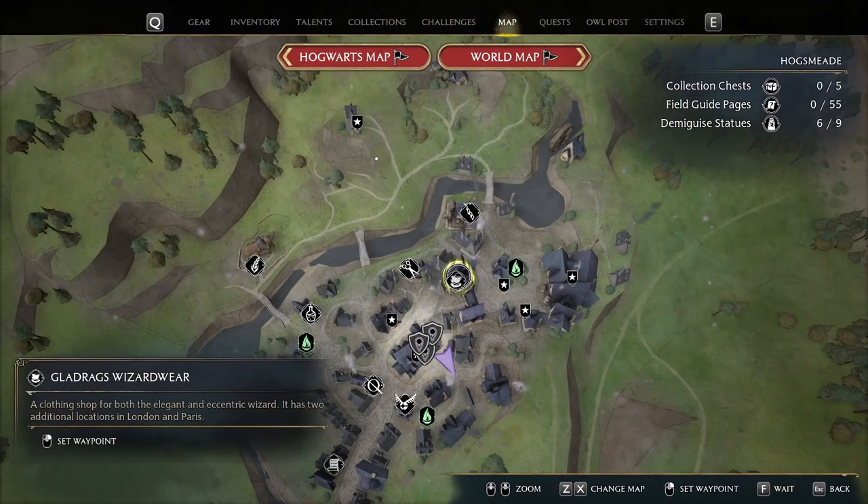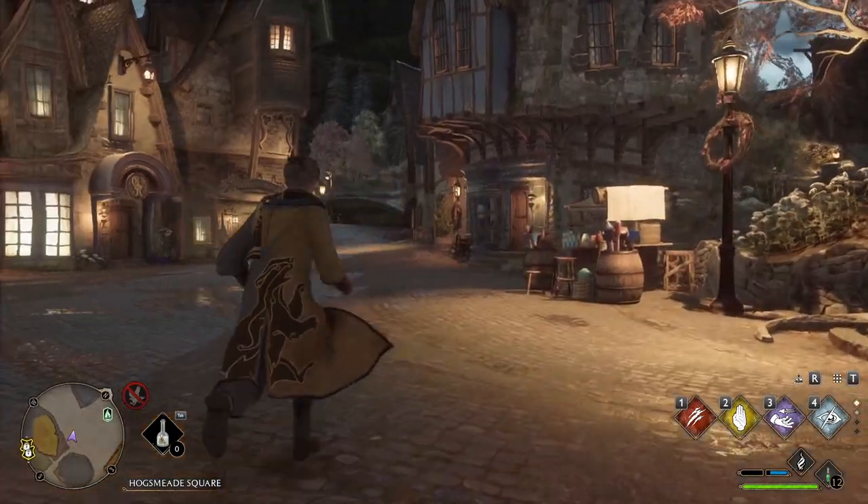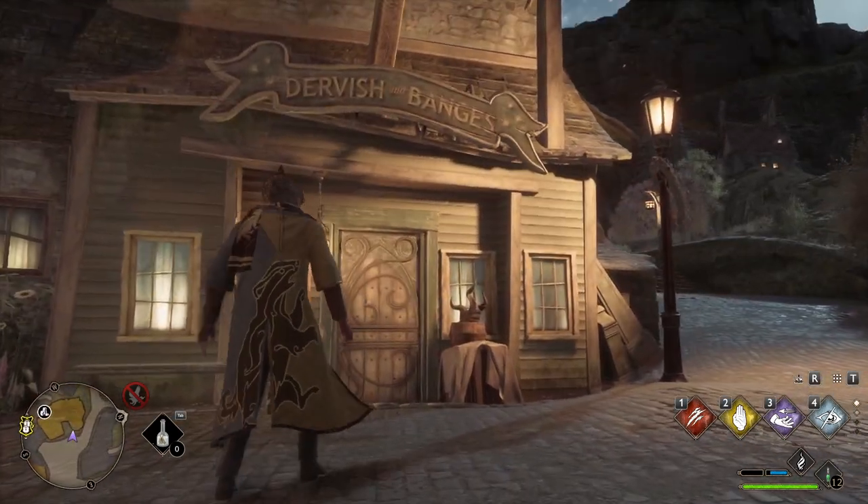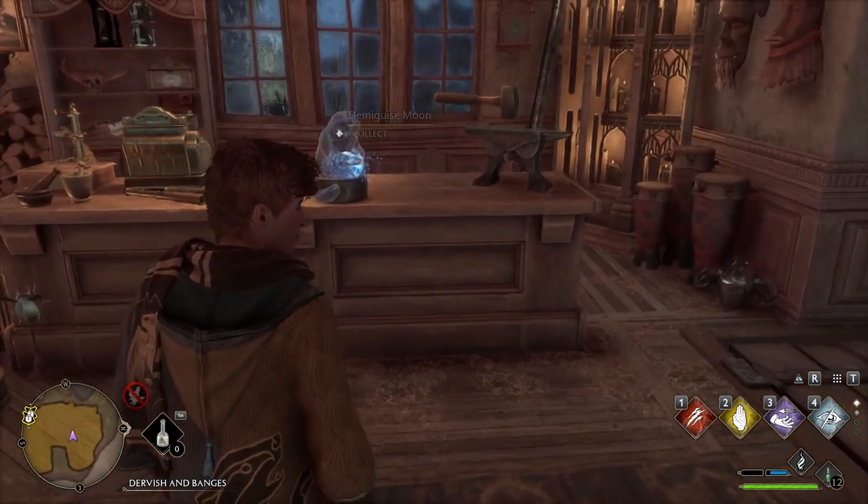The next one is located next to Gladrag's Wizardware. Go inside Dervish and Bangs. The statue is located right in front on the counter.